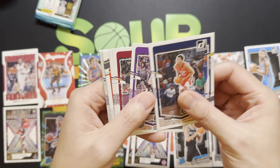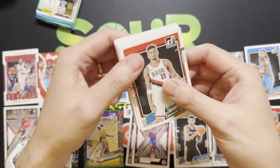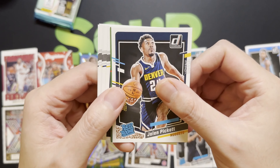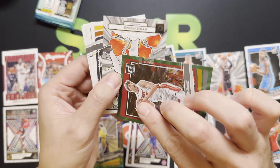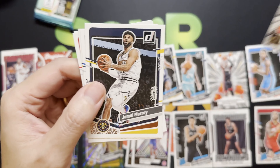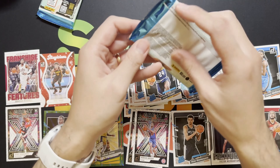Skipping ahead to our rated rookies — we got Toumani Camara blue, that's a nice rookie. Got Jalen Pickett. Then oh, very very nice — a green Nikola Jovic from the Heat, another parallel! And then a Kyrie Irving Bomb Squad. That should be it for that pack — two more packs to go.